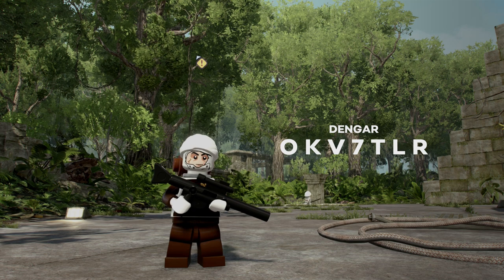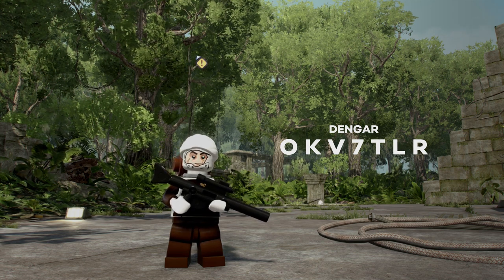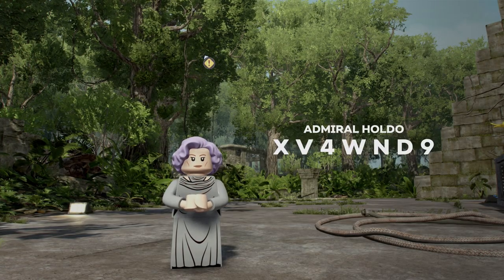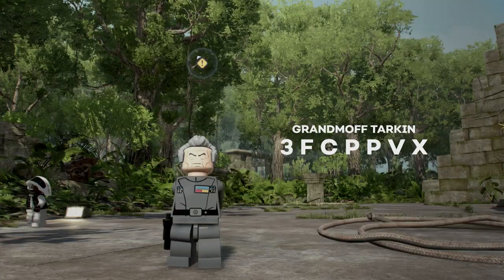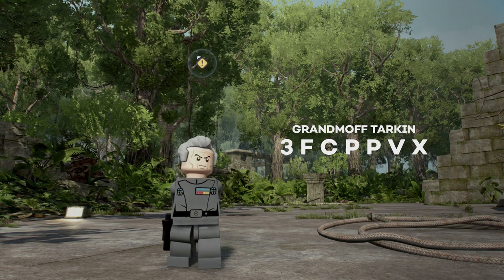To get one of my favorite bounty hunters, Dengar, we can type in OKV7TLR. To unlock Admiral Holdo, we can type in XV4WND9. To get the Emperor himself, we can put in SIDIOUS. To get Grand Moff Tarkin, we can type in 3FCPPVX.